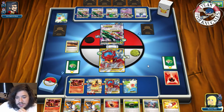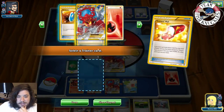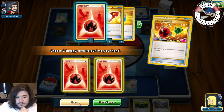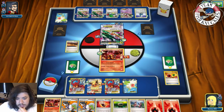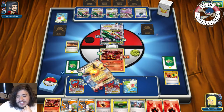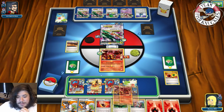We don't get what we need. We use Scorched Earth to discard a Fire Energy and draw two. We grab an Energy Retrieval, put it in hand, retrieve two Fire Energies. We retreat into the baby Volcanian but realize we already attached — we forgot. We use Flash Fire to move the Fire Energy and end our turn.